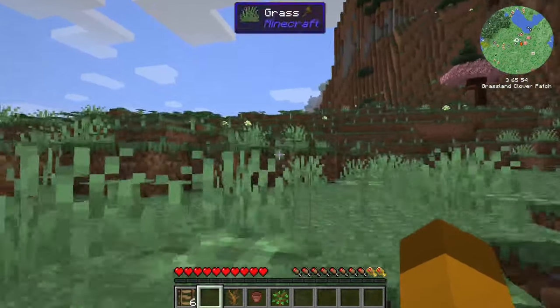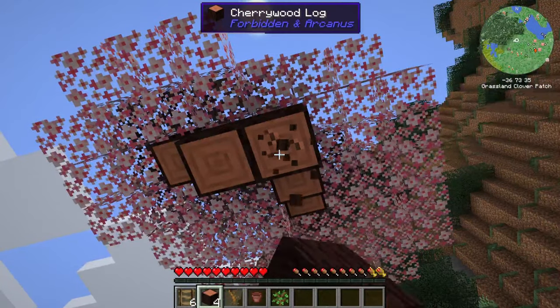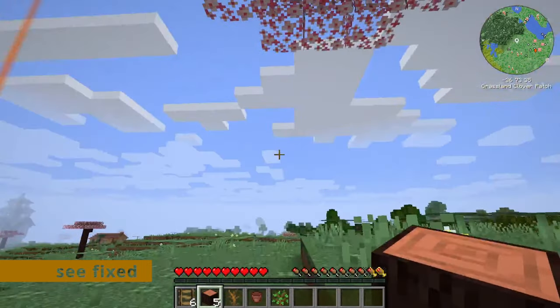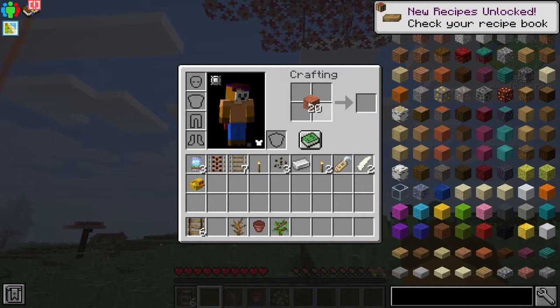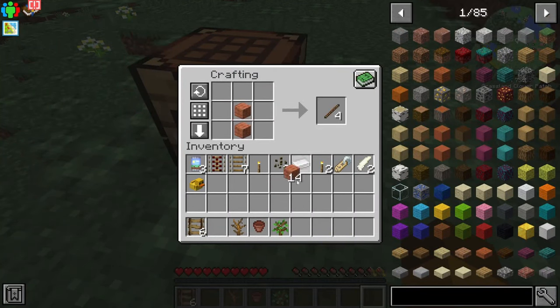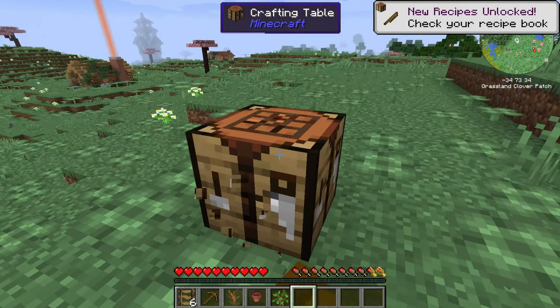The only thing we need right now is getting our first leaves. We have wood, we're getting a crafting table, putting it down, and of course making our first pickaxe. We do not have to mine for stone just yet.